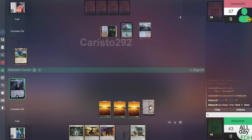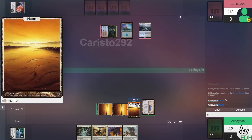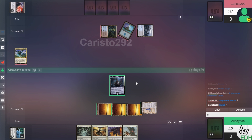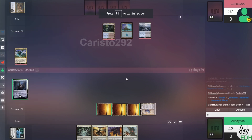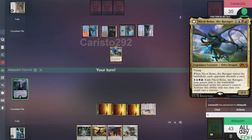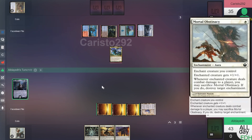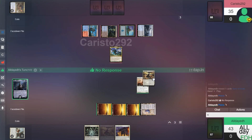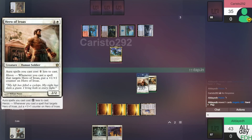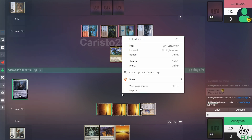Untap, draw. Play Urza's Saga. It looks like he has a counter in his hand but we'll still attempt to play Light Paws — and he's going to counter it. Kind of knew that was going to happen but we had to try anyway, and pass. He plays Nicol Bolas — I'll have to discard a card from my hand. I'll discard Mortal Obstinacy. Untap, draw. Tap two for Hero of Iroas, tap two for Angelic Gift enchanting Iroas. He gets a counter and I draw a card. Put a counter on him and pass.